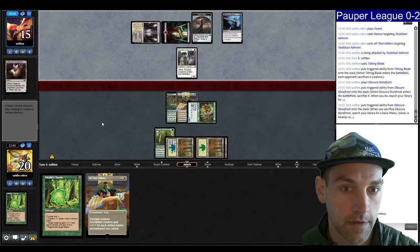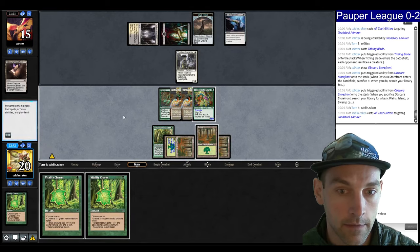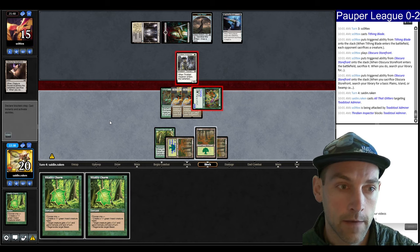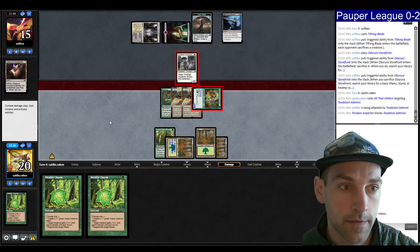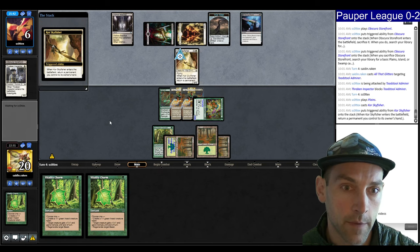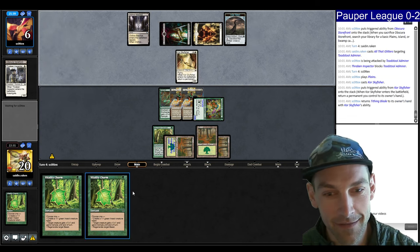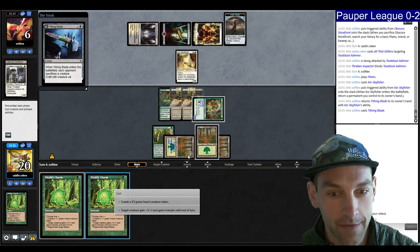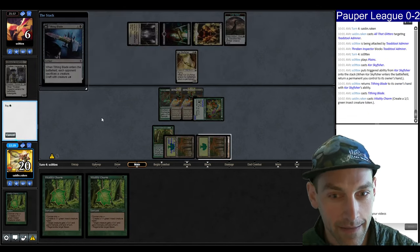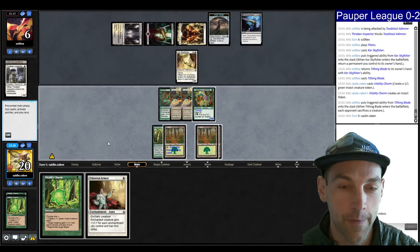They're going to save some damage — go to six. Of course, Skyfisher picking up the Tithing Blade. Feeling very confident at the moment. Little do they know we have an instant-speed insect. Sack the insect. We got him — we win a game. Let's make our thing even bigger and attack for 18. Finally.